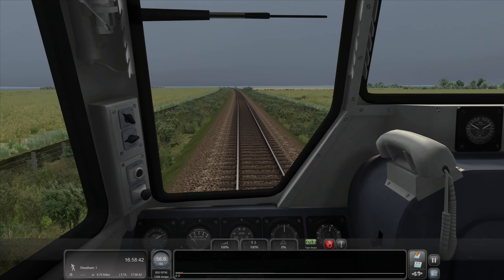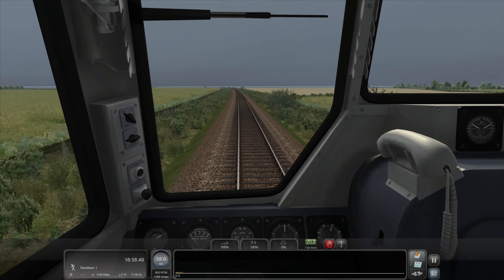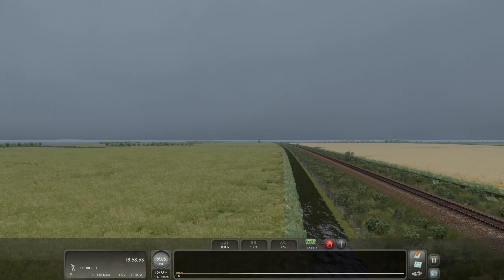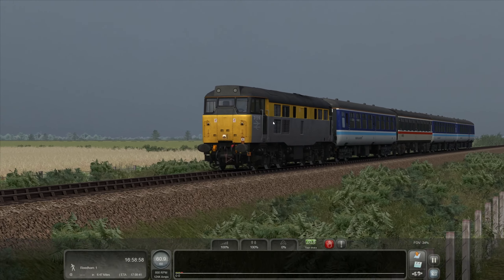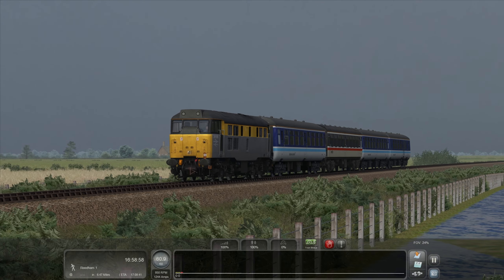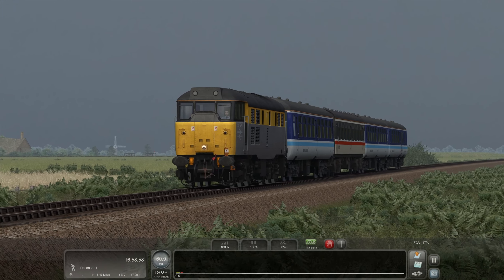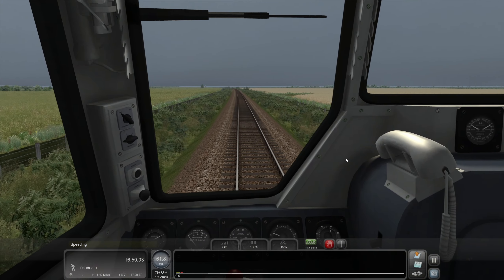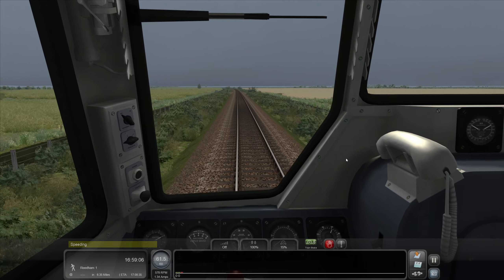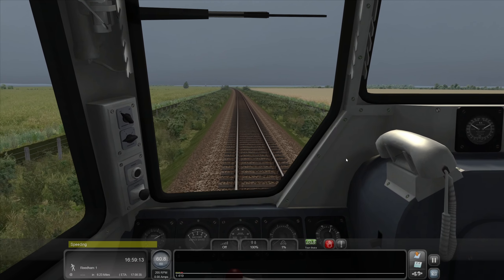Look at that — straight up to 60. What I do want to do is get a nice picture. We'll pause — there we go, that's better. I was going to say a nice little print screen — we'll use F12, that's a little bit easier. That'll do. Right, full steam ahead — oh, we're speeding. Just a little bit of braking, just a smidge. Don't need to do anything drastic. There we go, right, we're back on it.